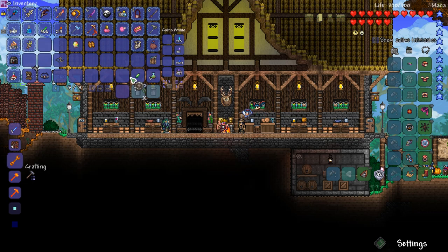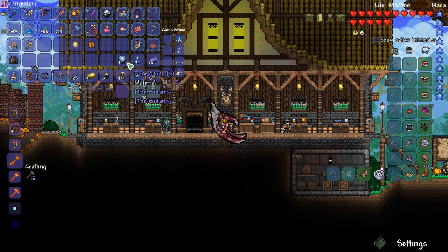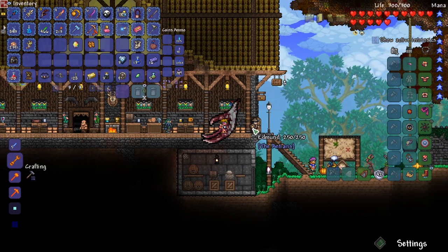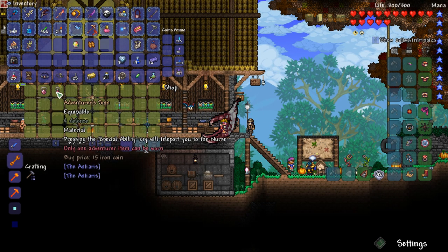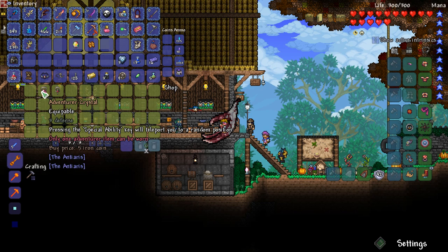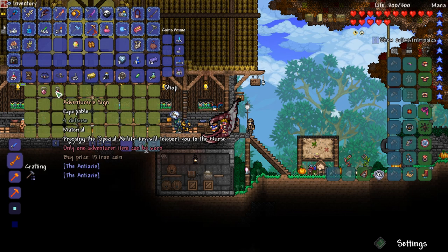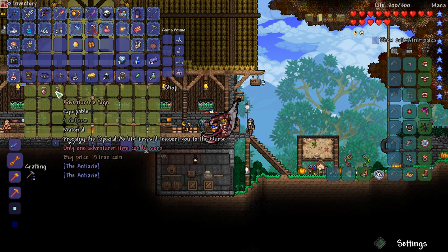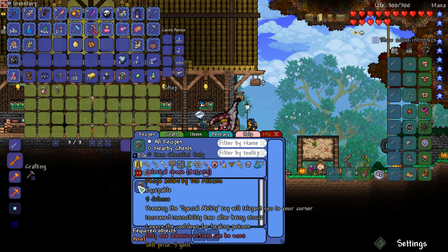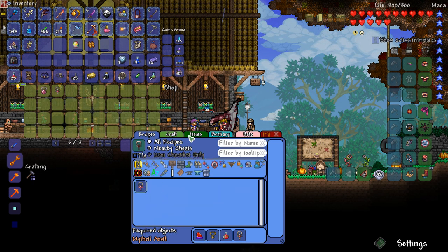We got gold bars, throwing knives, runestones, demonite bars, and mana potions. Then I want to buy from you — oh, you have two things. Adventurer's crystal: pressing the special ability key teleports you to a random position — so it's like a teleportation potion. Adventurer's sign: pressing the special ability key will teleport you to the nurse. That's helpful, and it's a material to make the celestial cross.